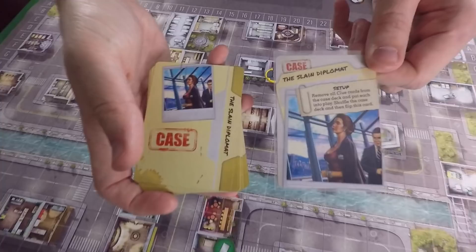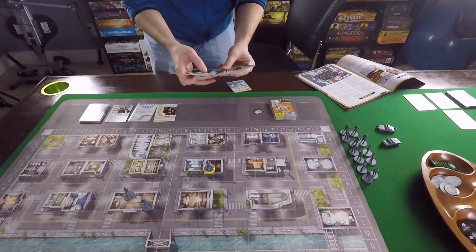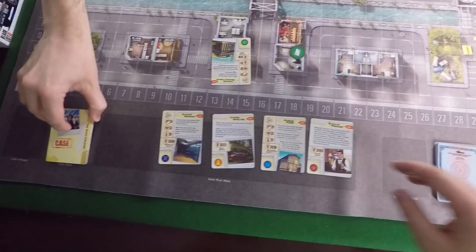For the case we have the Slain Diplomat. We remove all clue cards from the case deck - referencing the setup special rules card that you pull out of the deck. It's double-sided and easy to find. Anything with the clue trait gets removed, and when clues come out they have icons representing tokens, so we find the corresponding tokens and put them into play at the listed coordinates. Every case plays differently, so not every case will have all the clues out at first.